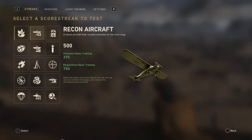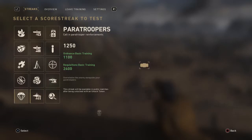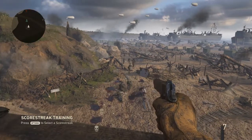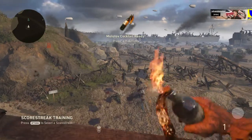Okay, without further ado, these are all the scorestreaks you can get online. I'm going to go through every single one of them and see how effective they are against our CPUs. So firstly, we're going to start with the Molotov Cocktail.